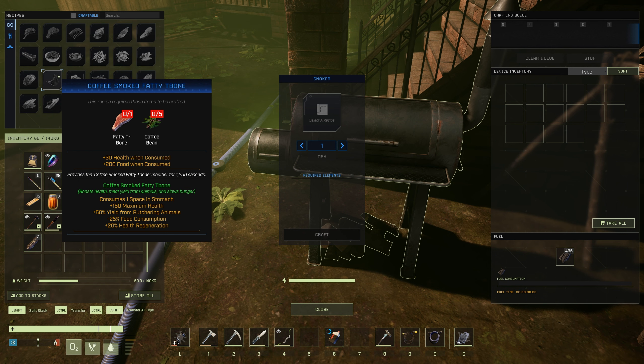Next up is the Coffee Smoked Fatty T-Bone — a T-Bone with coffee bean. You'll get the Coffee Smoked Fatty T-Bone buff lasting 1,200 seconds. It gives you +150 maximum health, +50% yield from butchering animals, -25% food consumption, and +20% health regen.